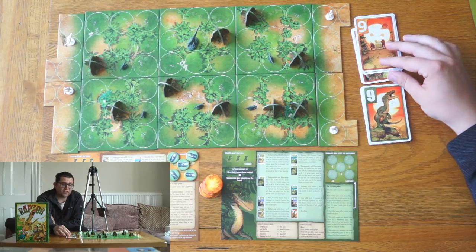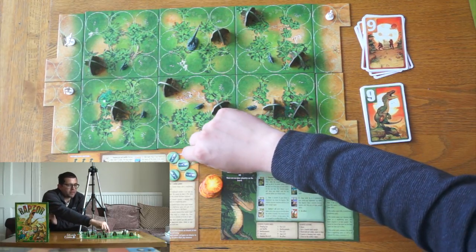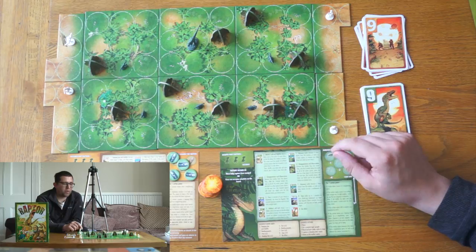The scientists are trying to capture three babies, or shoot the Mama Raptor with these little bullets, which will then come over here — five times and have five active sleep tokens on the Mama Raptor.